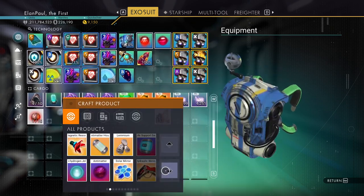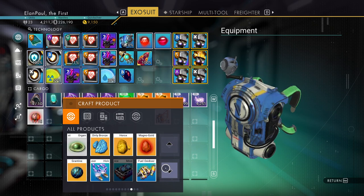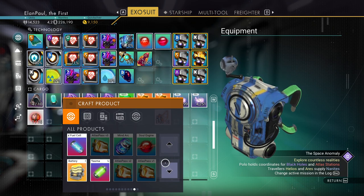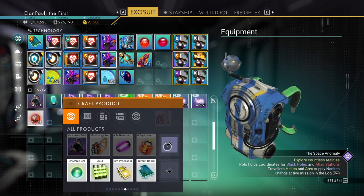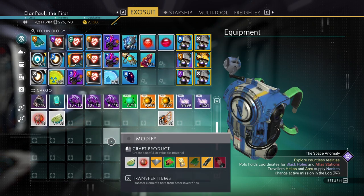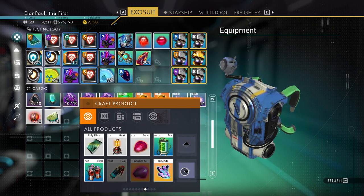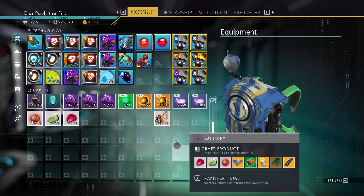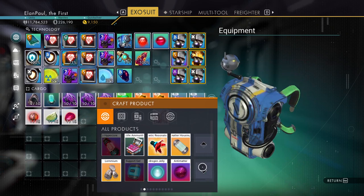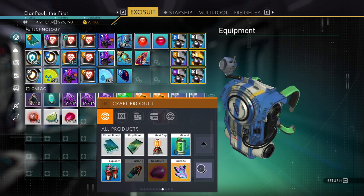We'll need nitrogen salt — same area. There it is. So we got the nitrogen salt. We need enriched carbon. There it is. So these two we'll make into something else in just a second. We need a heat capacitor. There it is. We need a heat capacitor. We also need polyfiber — it's green, there it is. Next thing we need is another thermic condensate, so we can just do that. I'm going to put one over here so it's out of the way.